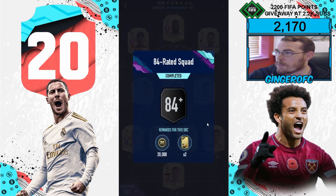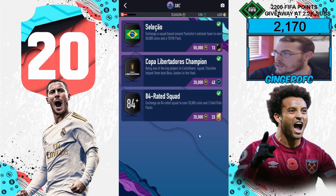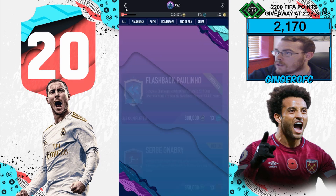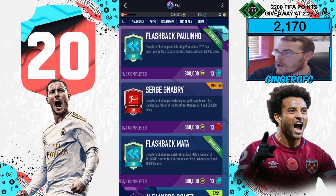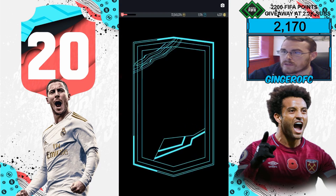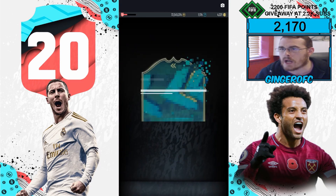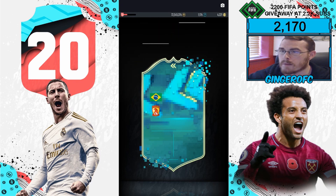Here we go — we have completed the Polino SBC and got 20k coins and two gold packs. Now let's go collect our reward of 300k and the Flashback Polino card itself. The Flashback Polino SBC is completed!